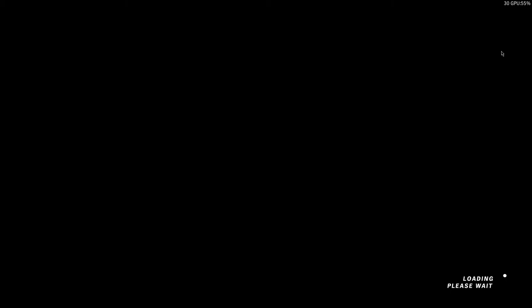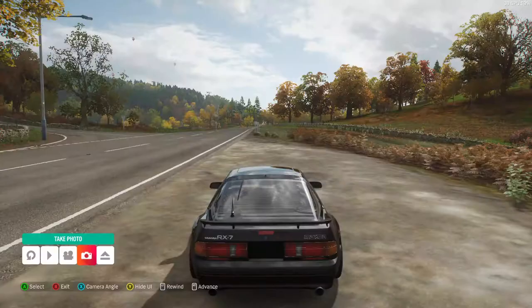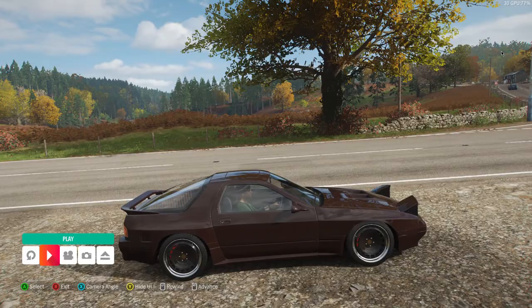If you want them half popped up, what you're going to do is exit your photo mode. And you now have the headlights popped up.